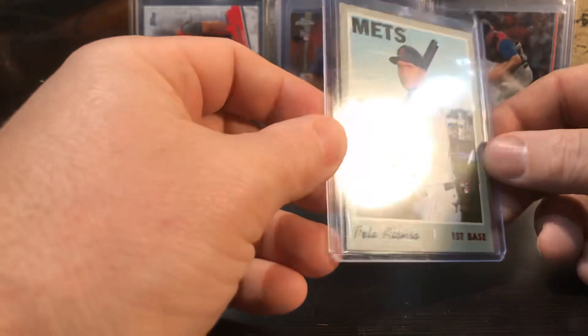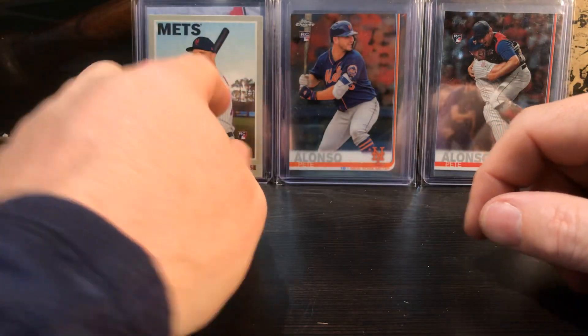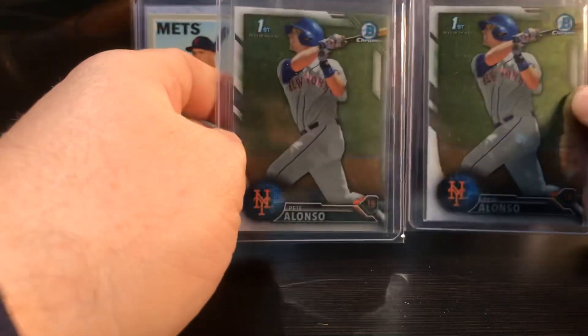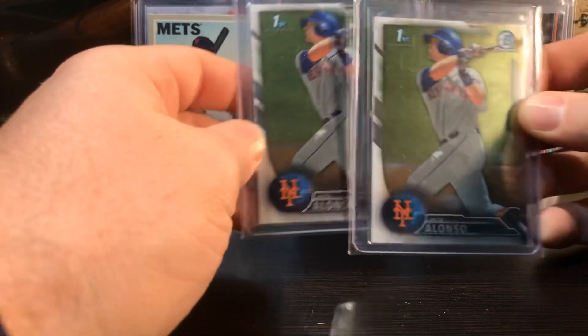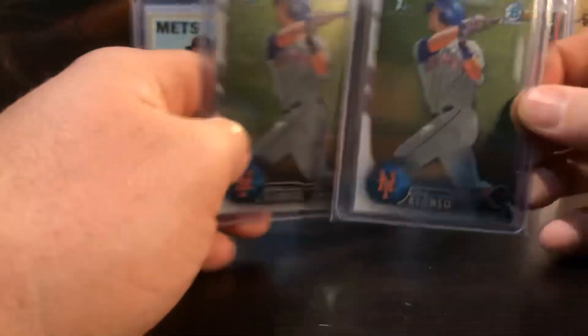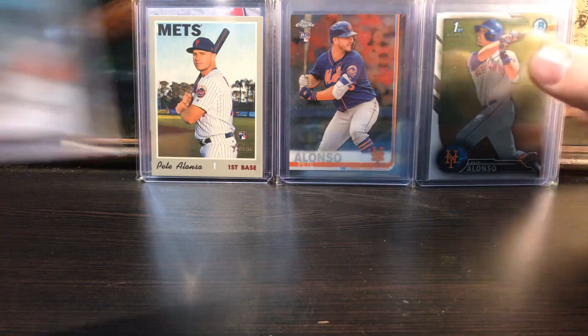Topps Heritage - I picked this up at a card show with Jason, last November actually. These two I remember picking up on eBay - paid eleven dollars a piece for these Bowman Chromes. I think they go for about twenty now, so those are sweet. I really like this guy.